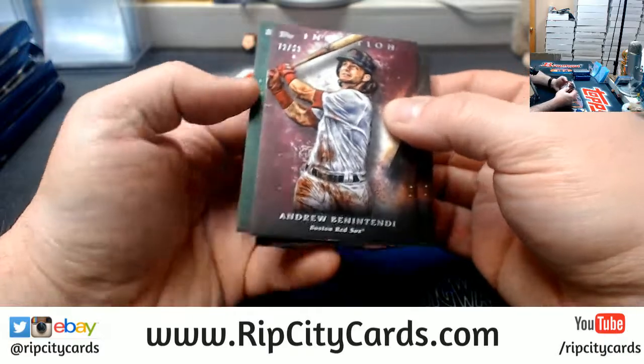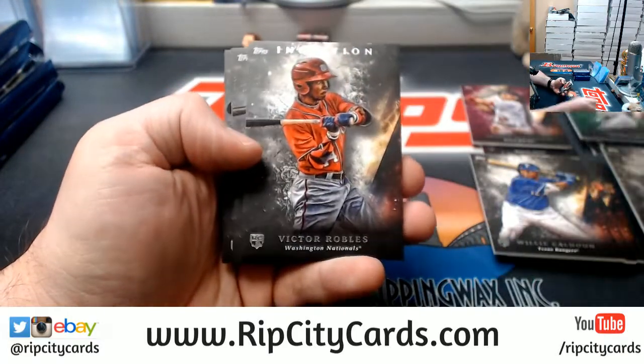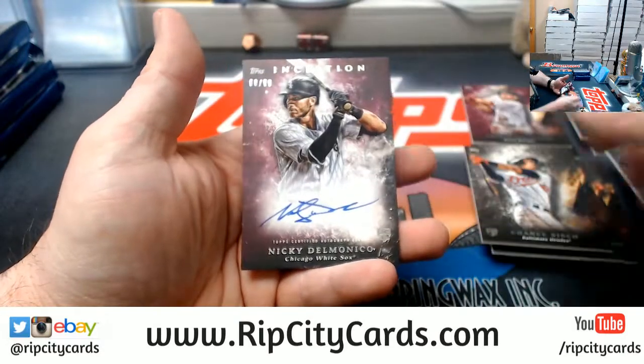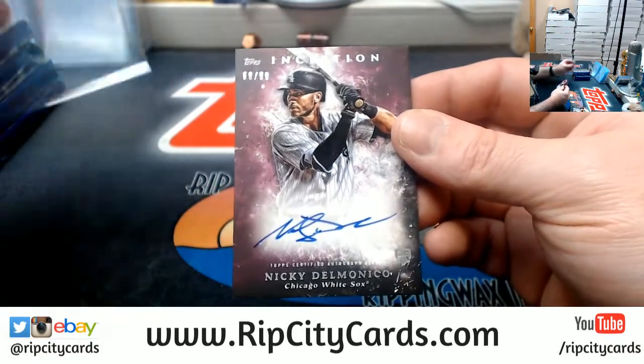Got the Benintendi to 99, got an Aaron Judge Green, a Robles rookie, an Aaron Nado, a Cisco rookie, an Andahar rookie, and a Delmonico White Sox to 99. Autograph.